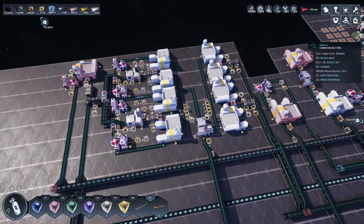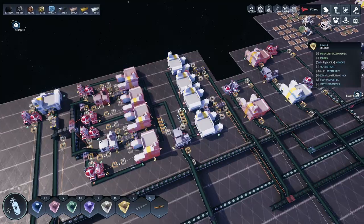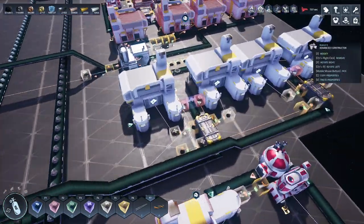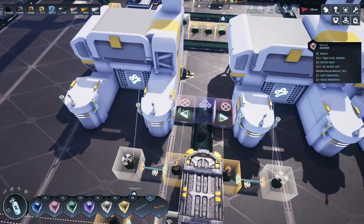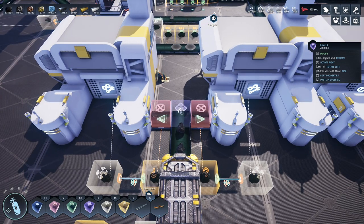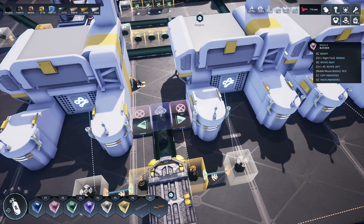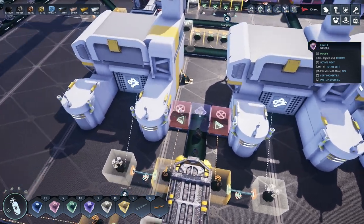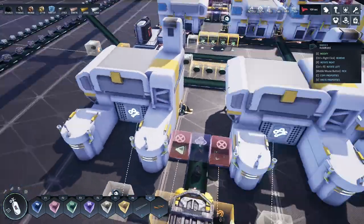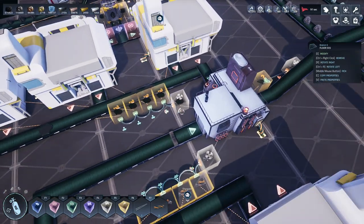I'll explain how this all works before we close the episode. The carbon comes in, goes into a storage container, and gets split evenly between the constructors. The logic reads the storage and turns the blocker on and off. A logic block normally always tries to push left and right, and if left is blocked it prevents things going right - but if you put a blocker there it detects the direction isn't allowed and continues going forward. The blockers allow one of these to fill and not the other. That's exactly the same here doing the same thing.